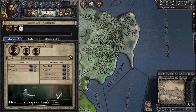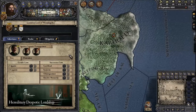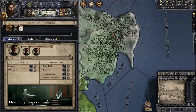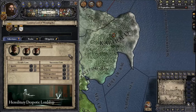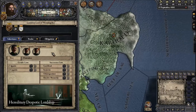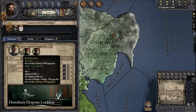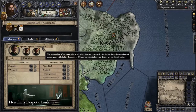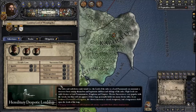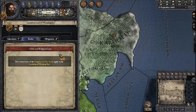What we need to do first and foremost is probably declare our independence from Carhold, but before we do that let's look at our laws. I apologize if I stumble through the menus — I've been playing the older version of Crusader Kings for our Elder Kings series for quite a bit, so I'm not used to the updated UI. It looks like we have Agnatic Cognatic Primogeniture Inheritance, which means our eldest son is going to inherit, and females can inherit but are secondary to males.